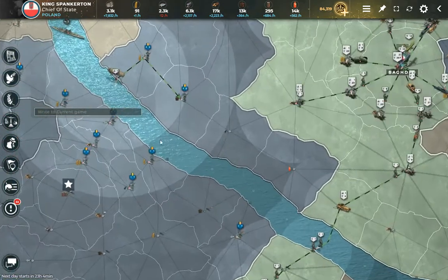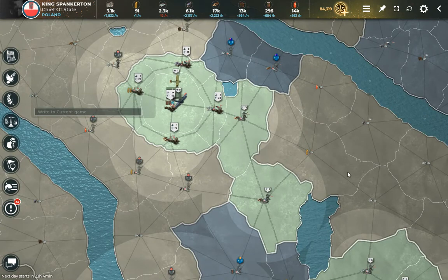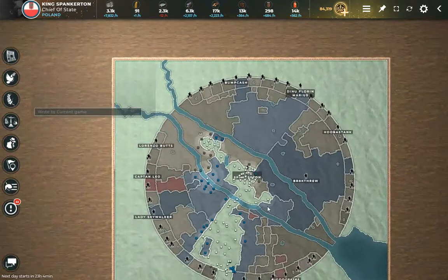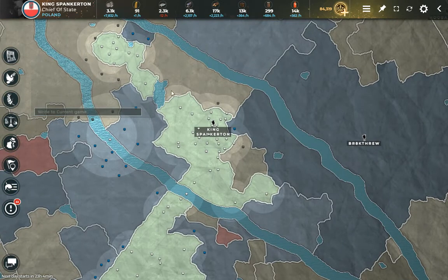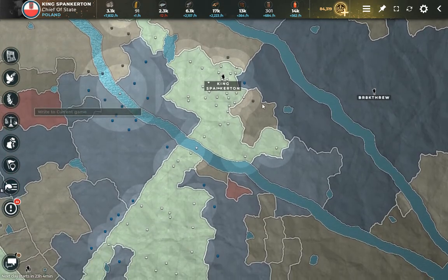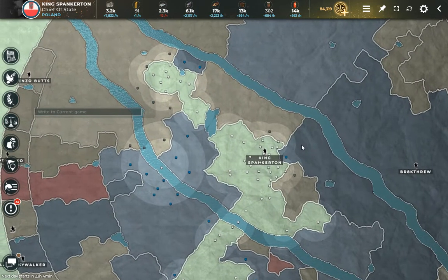Here's what's up: I have one, two oil fields. This is Mesopotamia — my favorite game. Mesopotamia is the game where you have to get four of the seven oil fields. There are seven total — three on the island, two up here, and two down here. You have to get four of them and hold them for a while to win.